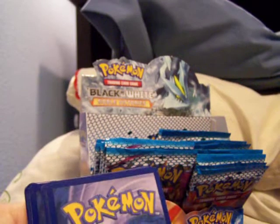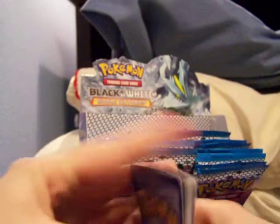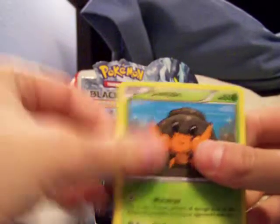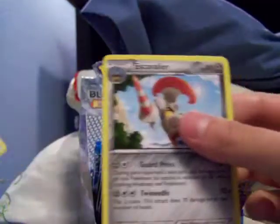I'm keeping my rares and everything in order, not the commons and uncommons so much. So we got Garbodor, an N — people like that — Cryogonal, Dwebble, Frillish, Swadloon, Vanillite, Poniard, Durant. Oh, it was reverse — I couldn't even tell. It's Cobalion okay.